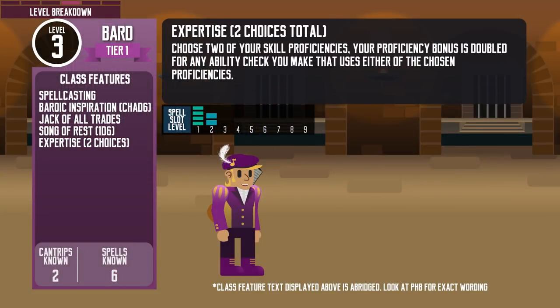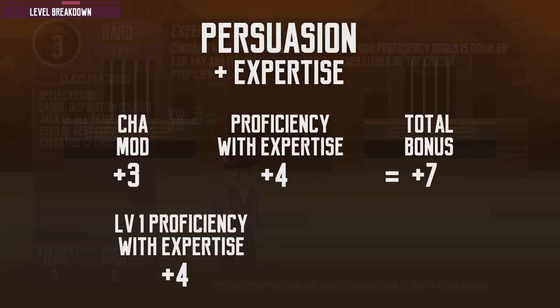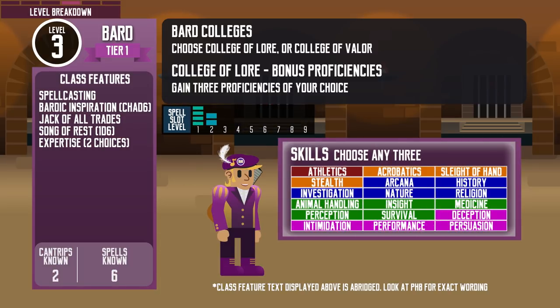At level 3, Bards get Expertise. Like the Rogue's Expertise feature, they can choose two skills they are already proficient with and double the proficiency bonus. So if they have a +4 proficiency bonus at level 9, that skill would have a +8 proficiency bonus. The only difference is that they can't apply it to Thieves' tools. At this level, they also get to choose their Bard College. For the purpose of this video, I will choose the College of Lore. By doing so, the College of Lore Bard gains bonus proficiency in any three skills of their choice.